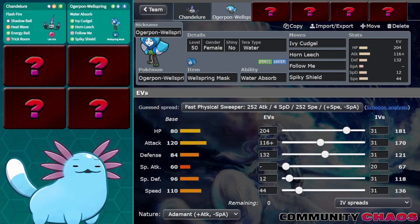This is a pretty bulky and slow set, which Water Pond seems to like more than other Ogrepon forms, which seem more tailored to offensive play. Redirection is especially appealing considering Chandelure's weaknesses, and a few of them are covered well by Ogrepon Wellspring — the most important being Water, in particular Urshifu Rapid Strike. This is a pretty classic set for Ogrepon, with Horn Leech and Spiky Shield to round out the set.